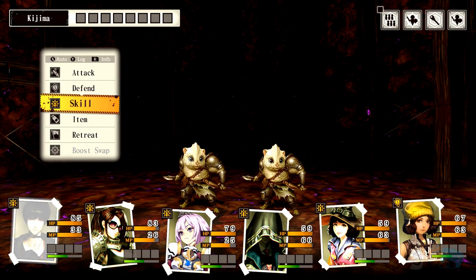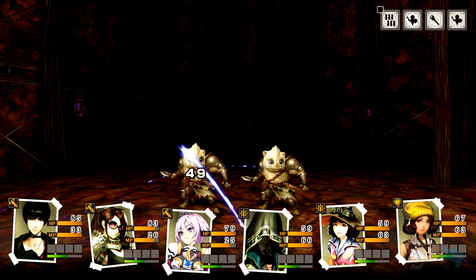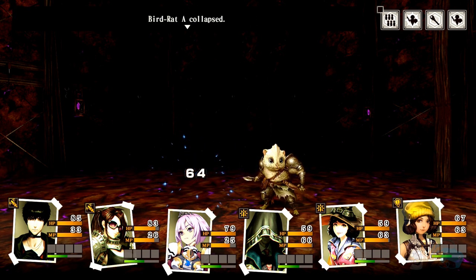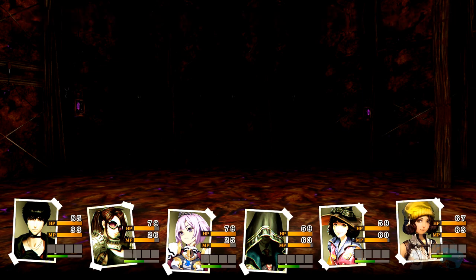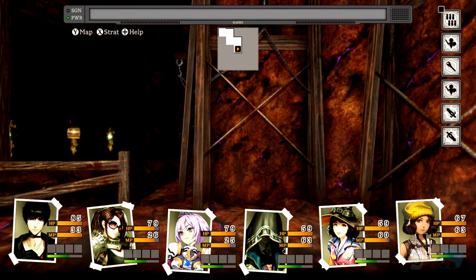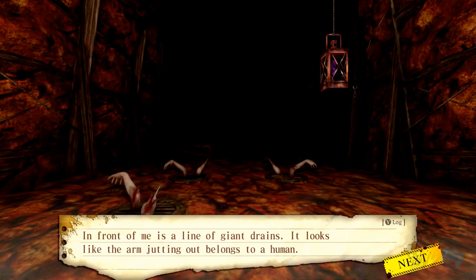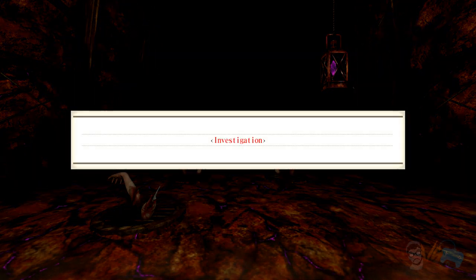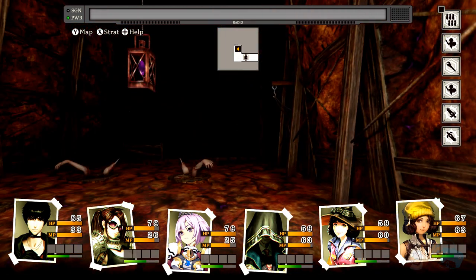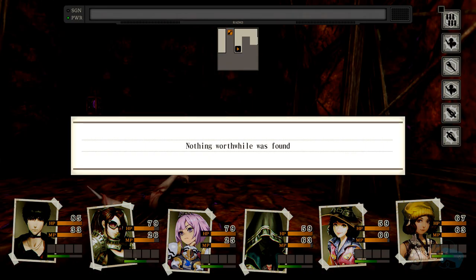This is a level one area, so these guys are easy — everyone just smash them. Pyro, pyro, defend. Easy. Look at all that treasure — I want all of it. There's another door. A giant drain with arms jutting out — looks human. Press A and you might find something useful. Nothing worthwhile, nothing worthwhile.